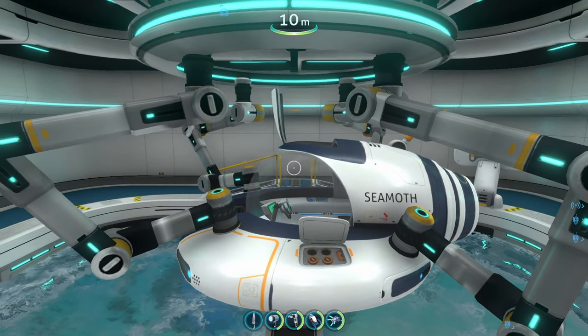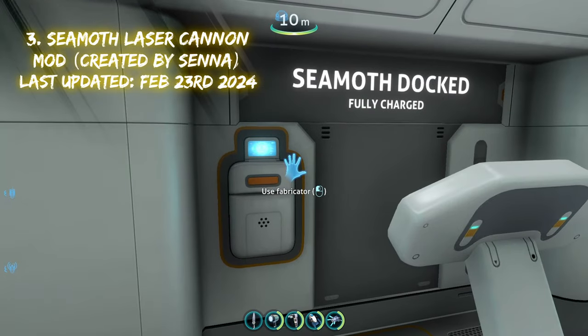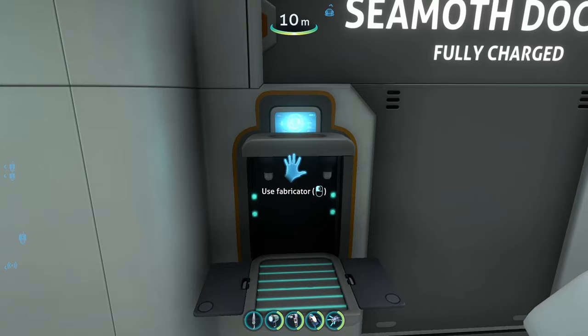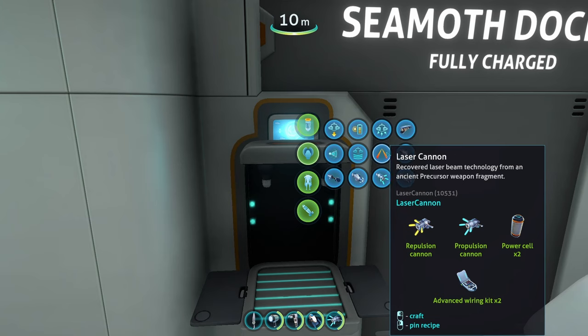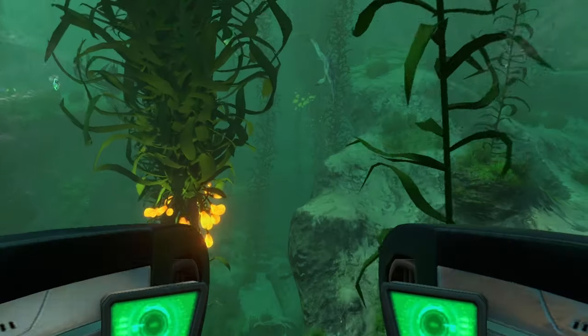Moving on to our next mod, we're going to be looking at the Seamoth Laser Cannon mod, which adds a new weapon to our Seamoth. If we head to our vehicle upgrade fabricator in the Moonpool, click on Seamoth Modules, we can see these little laser modules — they kind of look like two chopsticks. We've got our Laser Cannon — Recovered Laser Beam Technology from an Ancient Precursor Weapon Fragment.